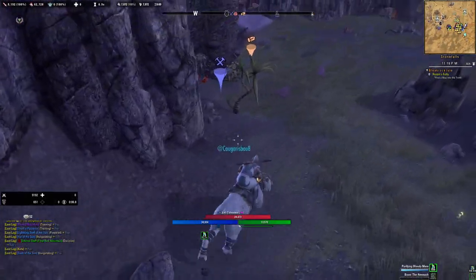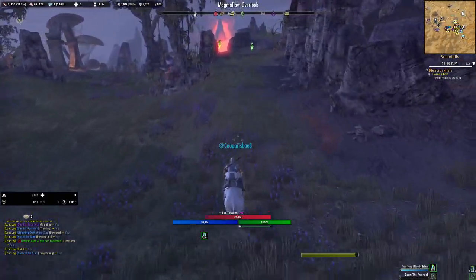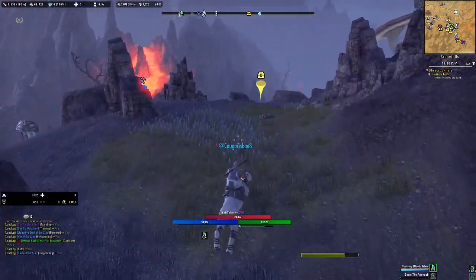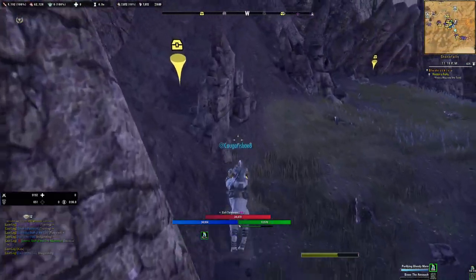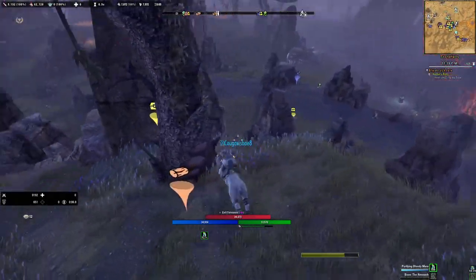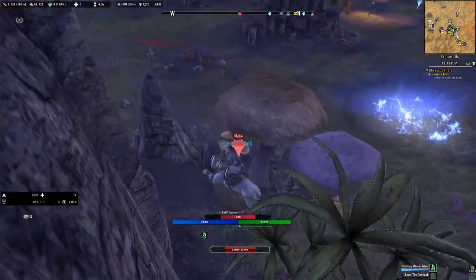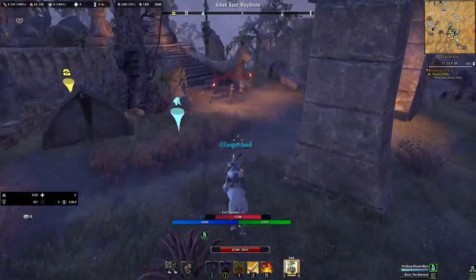Now this is another one where you can actually kind of manipulate that spider. And as you guys can see, there's like three nodes right here. So if you're farming nodes along with this route, you are definitely able to do that. So this is the next chest — there's a node right there, there's another chest back here, one right there, and then one over here. There's a woodworking node and also a node right here. Just be careful because that guy will get you in trouble.